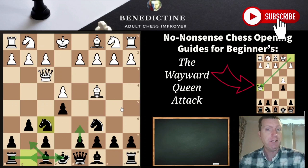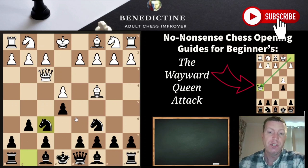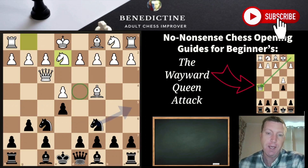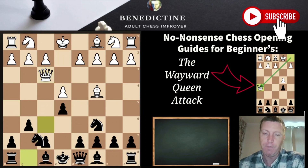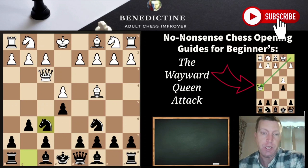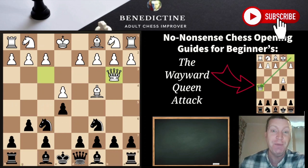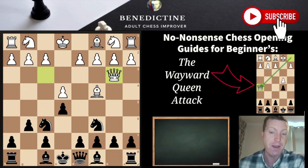After knight f6, white really needs to prevent the knight coming into d4 gaining a free tempo on the queen. So you might see moves such as c3 or knight e2 to prevent that idea. If that's the case, black just carries on with the plan — fianchetto, castles, maybe d6 — and the game goes on. But if white gets overly ambitious and tries to renew the threat on f7, moving the queen three times in five moves, that's just going to be a blunder for white and you'll win immediately.